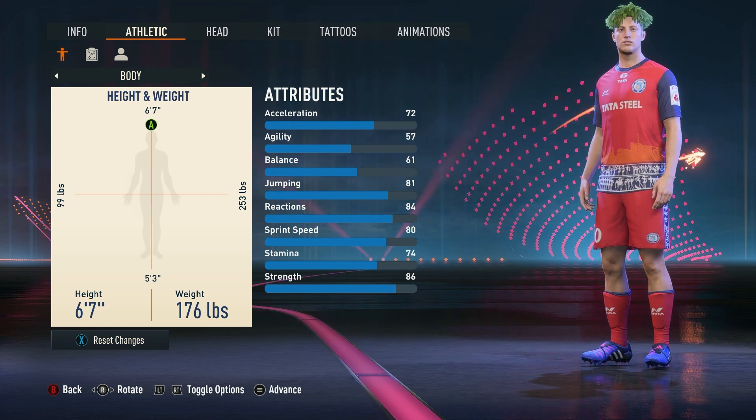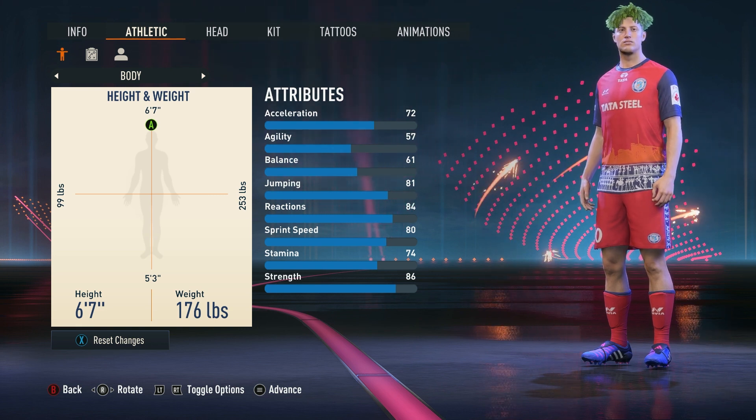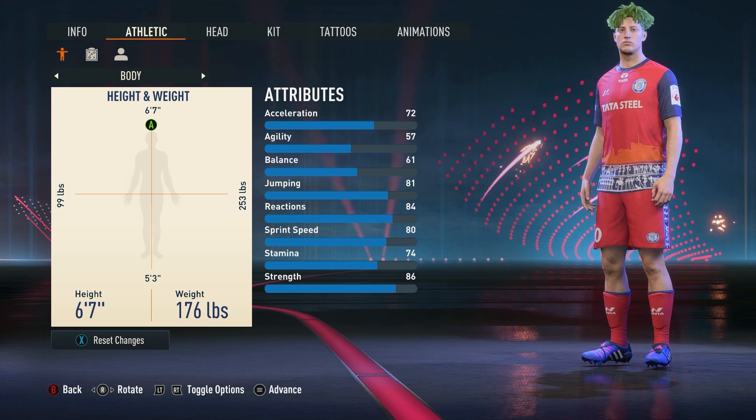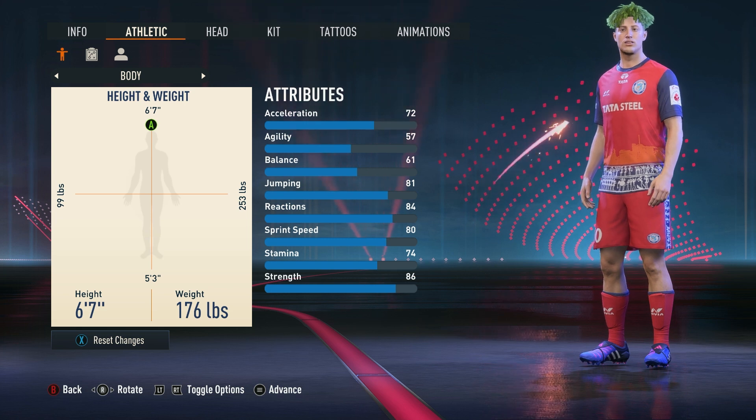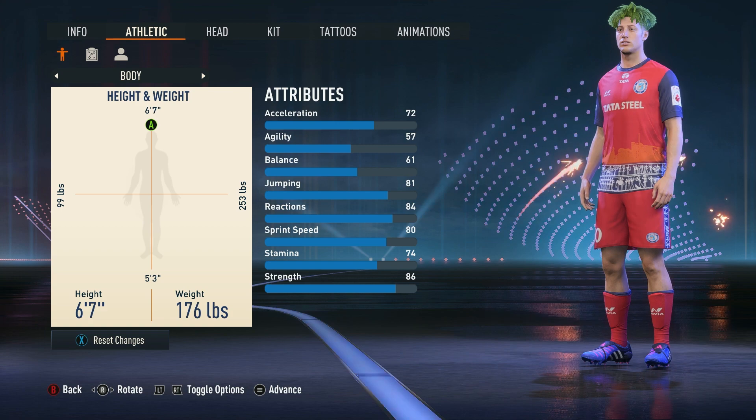What I have noticed though is that if you do bump your height up to 6'7, you don't actually lose that much pace. And for some reason in FIFA 23, your longer strides actually make you feel a little bit quicker. Of course, you're going to turn a bit slower at this height, but you're going to score a lot more headers as well, so it really is up to you on how you want to play.